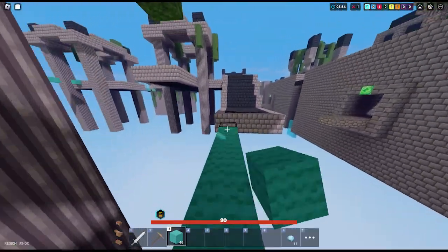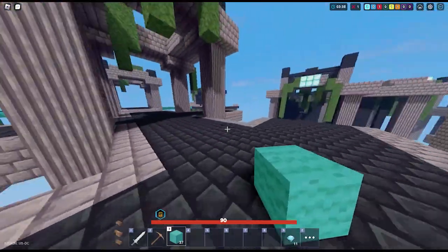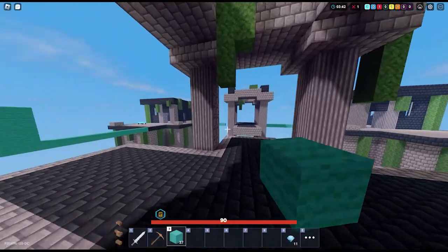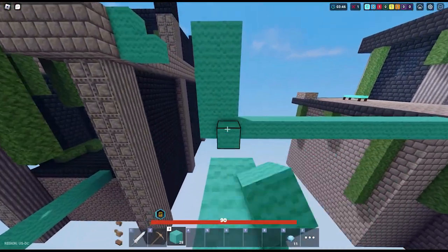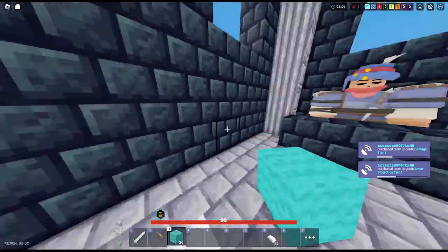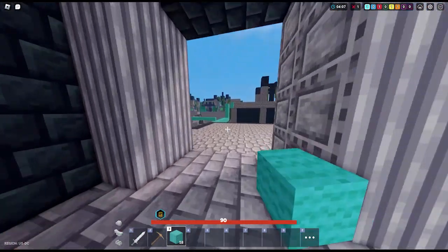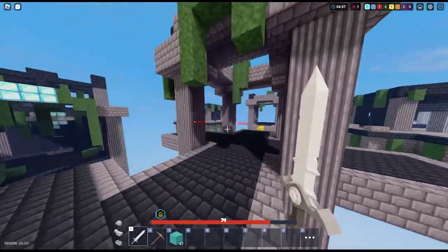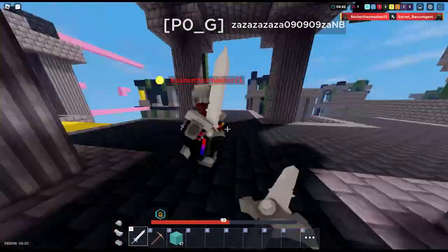That guy already had iron armor, so I'm going to run over here. Actually I was going to go get some emeralds but once I saw that they were over there I was just like nah. Got the armor, I'm ready to kill that iron armor kid because I also got some damage and armor upgrades from the shop.